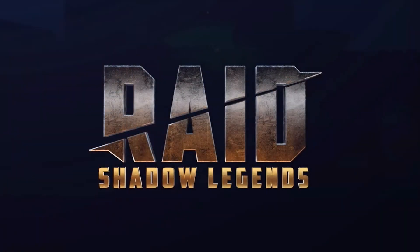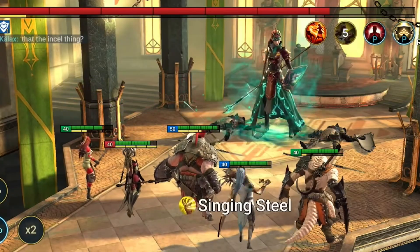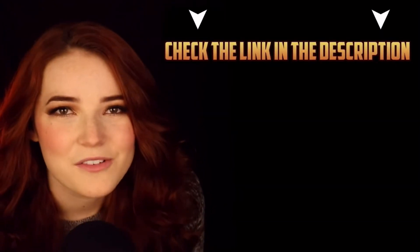Tonight's video is sponsored by Raid Shadow Legends, which is a free-to-play RPG that can fit right in your pocket. You can play it on mobile or desktop. You can collect and fight with over 500 unique champions, each with their own special skills and strategies. The gameplay is exciting and fast-paced, and I really love the character designs — they're all very fun to look at.